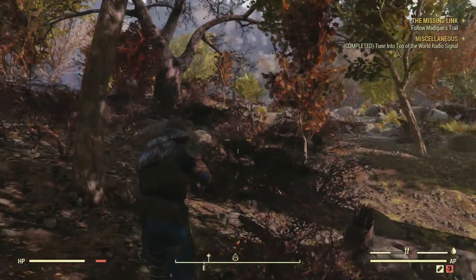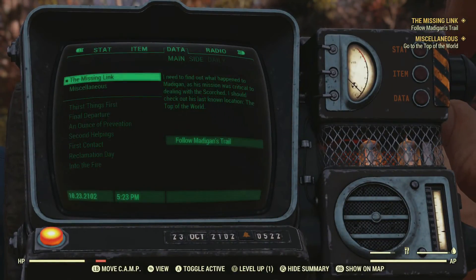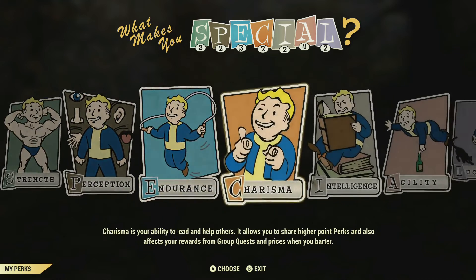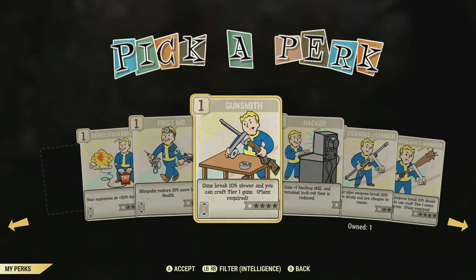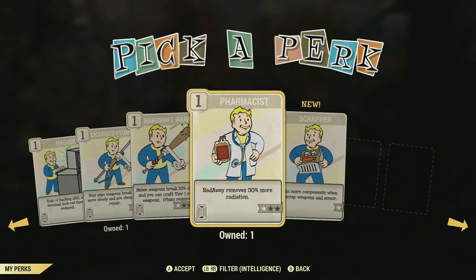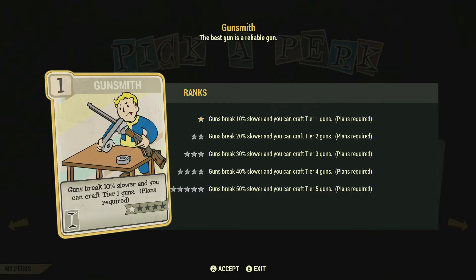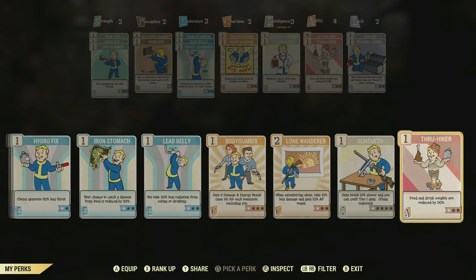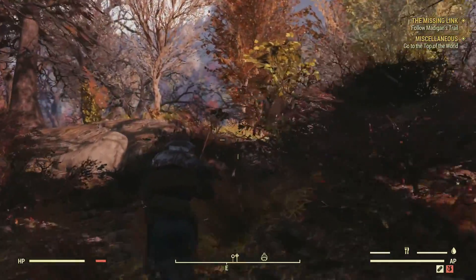Pleasant Valley? She needs help. Alright let's level up - I completely forgot that. What should we level up? Intelligence isn't looking too good. Explosives do 20% more damage. Stimpacks restore 15% more health - that's pretty good. Guns break 10% slower - oh that's quite nice. Pipe weapons break 30% more slowly. We're going to go for guns breaking slower because our guns do break quite a lot. Slap that on there. I don't think we can put anything else on. That's pretty good - I'm happy with that.